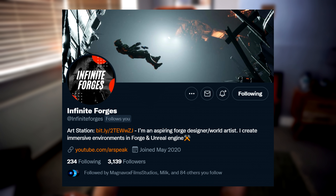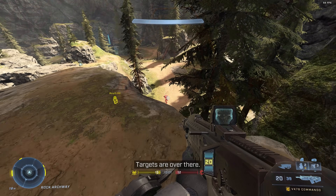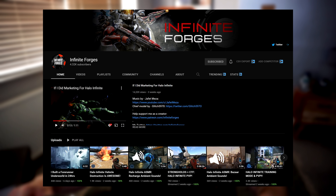Hey guys, welcome back. Today's video is so exciting because I've wanted to try this for so long and I finally get to. So the absolute mad lad, Infinite Forges, has gone and recreated a part of Halo Infinite's campaign in Unreal Engine and we can actually walk around in the world and experience it. Massive shout out to Infinite Forges for this — link is in the description — and let's crack on.